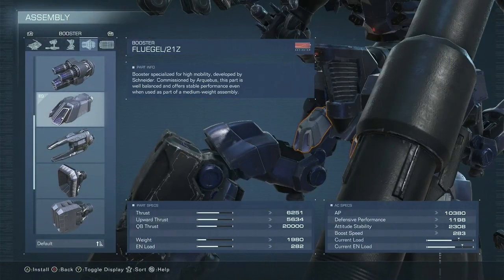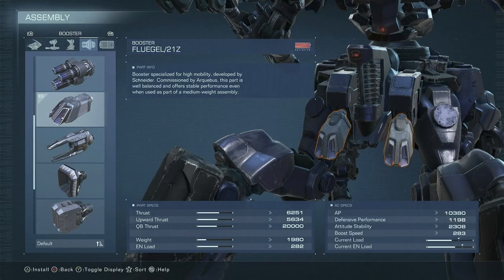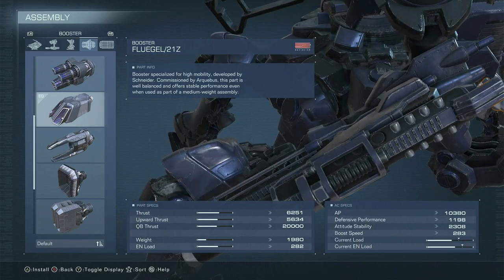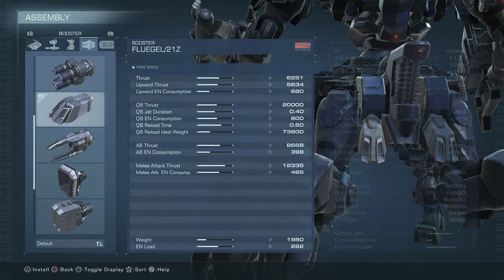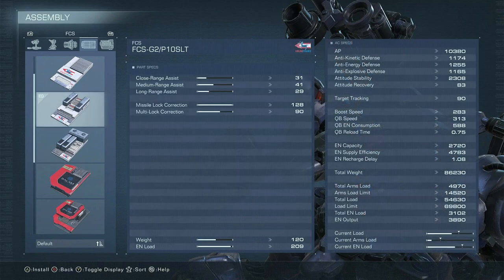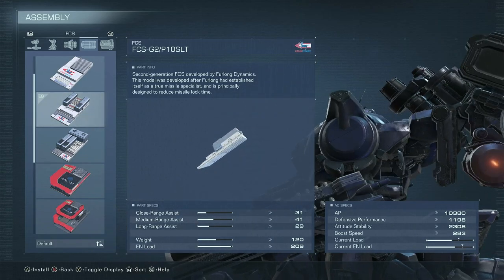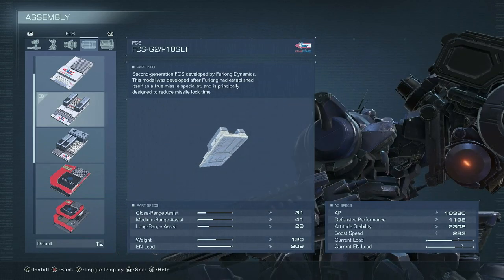For inner parts — boosters — we have the Flugel, a very solid all-rounder type booster. The melee attack thrust and consumption is very solid, allowing us to get some value out of the baton, but honestly the baton is just not great. For FCS, we have the SLT, the max missile lock connection FCS, which helps our box missile connect faster. It isn't really necessary, but we don't need the FCS for much else since our other weapons don't really coincide with it.